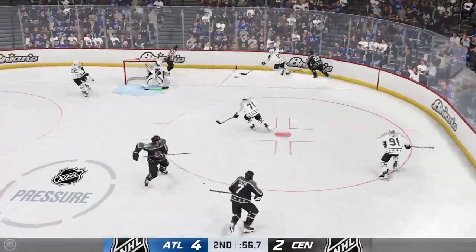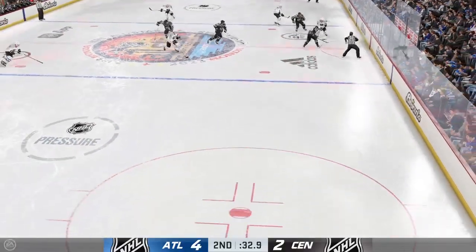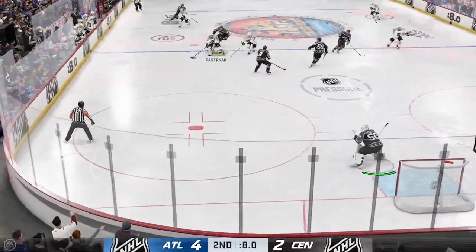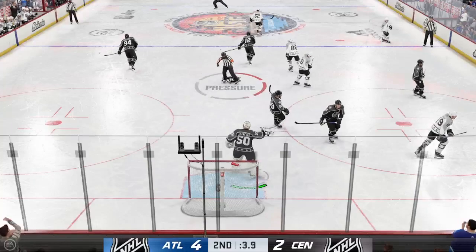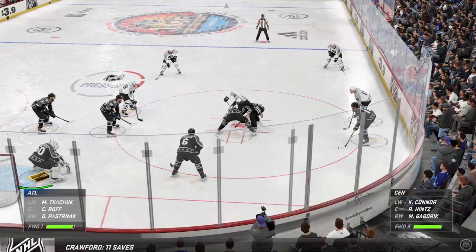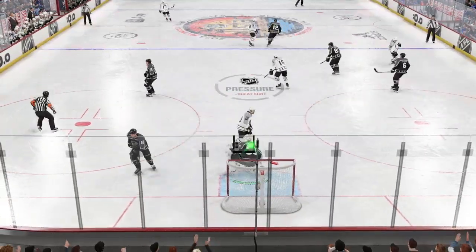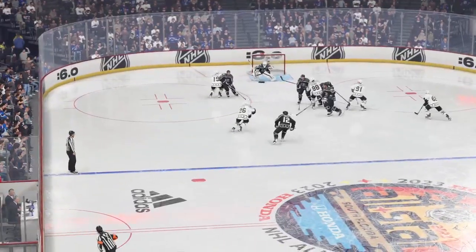Knocked away by Vanek. Scooped up along the wall by Dali — slides the puck across to Stamkos. Pokes it away in the neutral zone — the Atlantic All-Stars have it now. Looks to set up at the point — they'll cover it up, forcing a stoppage in play. Both teams set, puck dropped. They take possession in the offensive zone — time to go on the attack. There's the horn — two periods down, a third period to go. Stick around and join us for the drama next.